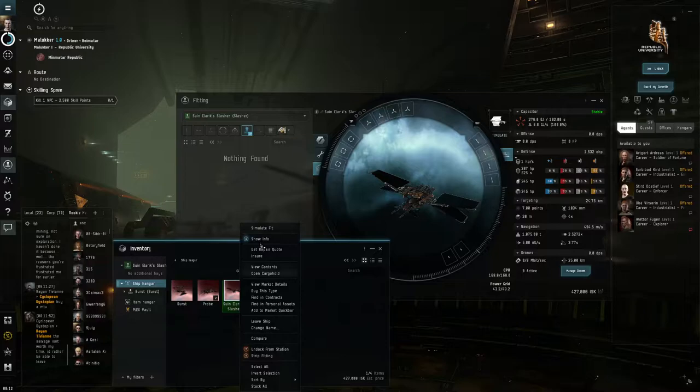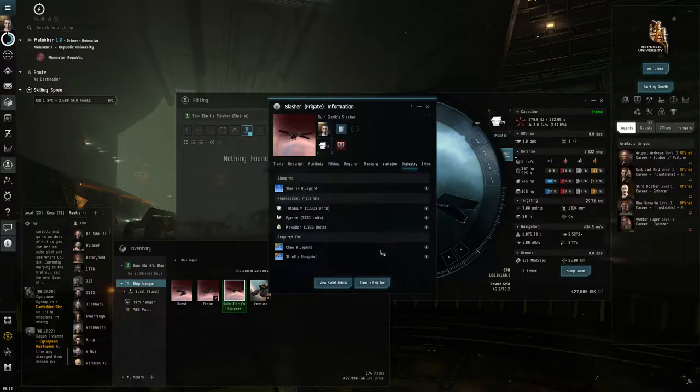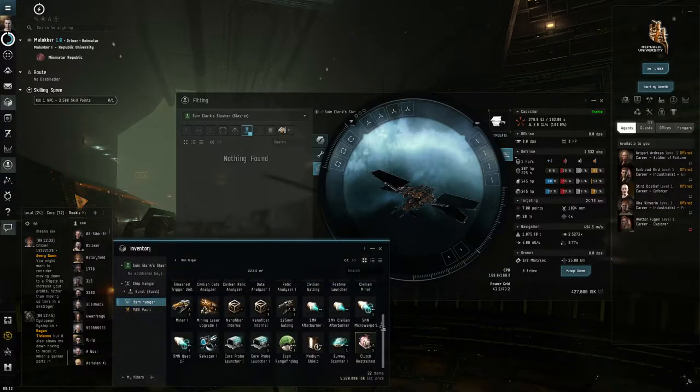The Scalpel on the other hand is an interceptor, so it gives a reduction to propulsion jamming — meaning you can slow down your opponent — and it's got bonuses to small projectile turrets. This one has two tier-two variants: the Stiletto and the Claw, both of which are pretty good. On one of my older characters I've got a Stiletto I use for fast travel and it is stupidly fast, but we're not there quite yet.